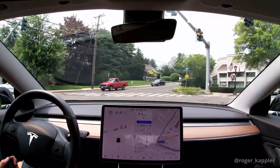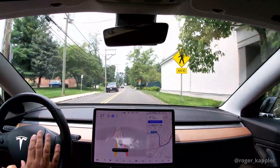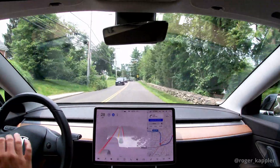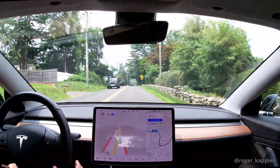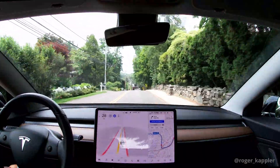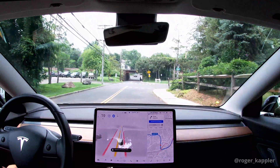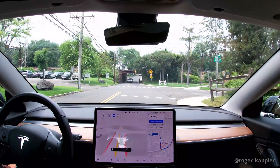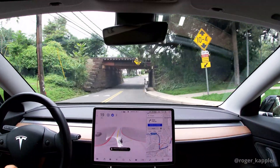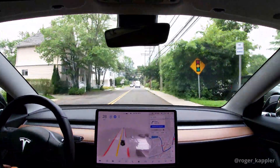Here is actually an accidental disengagement — I grabbed the steering wheel a bit too hard, the car did a jerky move, and by doing that it disengaged. I wouldn't count that as a real disengagement. A bit later, the car is slowing down quite aggressively at this specific spot — it does this consistently here every time, possibly because of the yield signs on the street, though I'm not entirely sure.